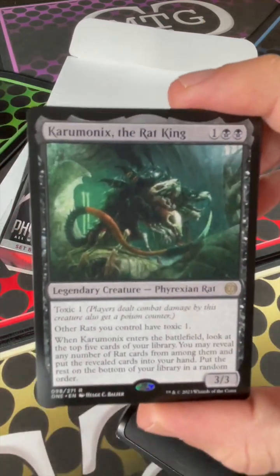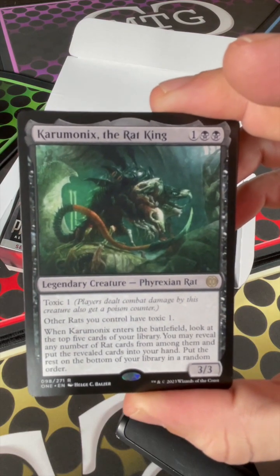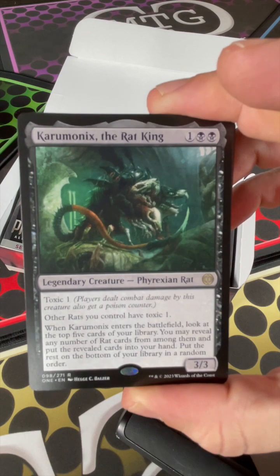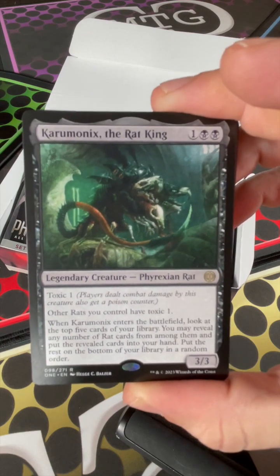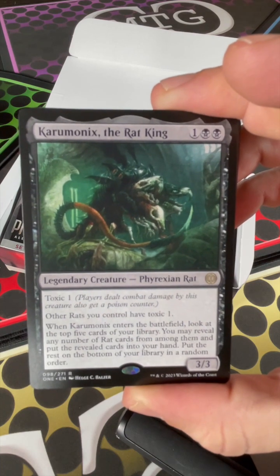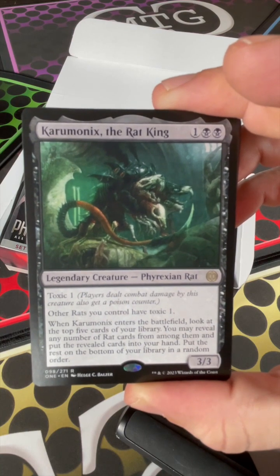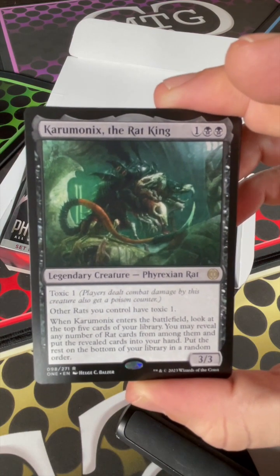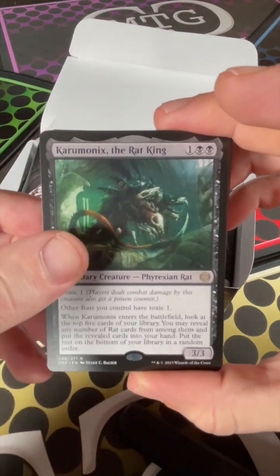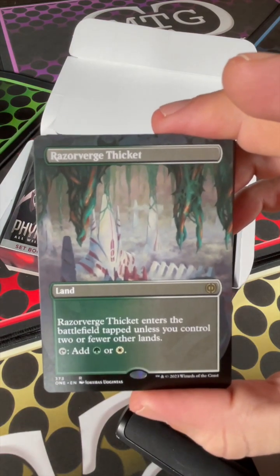And there he is — the Rat King! Carou Minox, the Rat King. Toxic one. Other rats you control have toxic one. So if you're building a Relentless Rats deck, this guy needs to be your general. When he enters the battlefield, look at the top five cards of your library; you may reveal any number of rat cards from among them, put the revealed cards in your hand, and the rest on the bottom of your library in a random order. Scooping up the rats — really cool card!